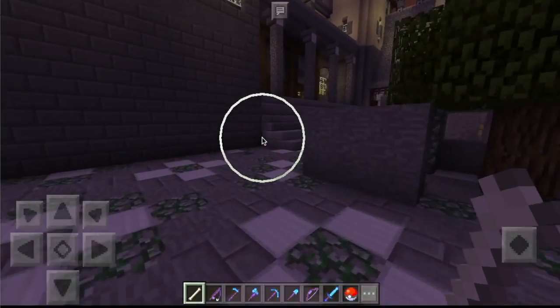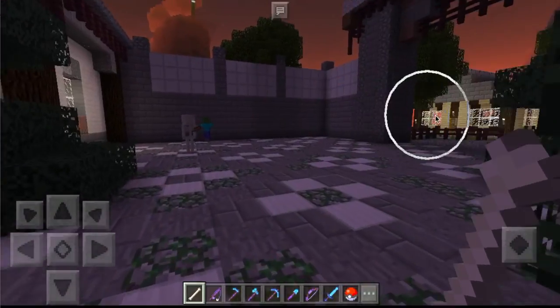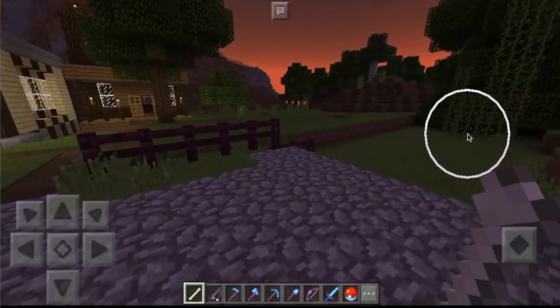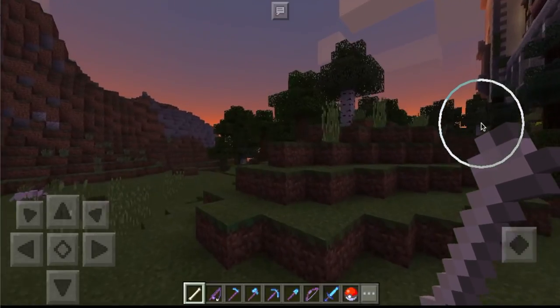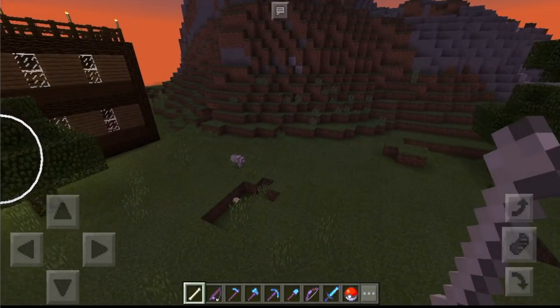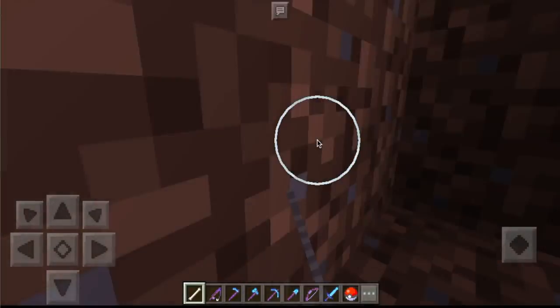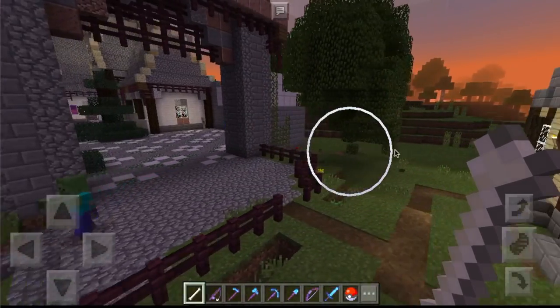As you spawn over there, super close by is the zombie castle. This is absolutely phenomenal. The seed is great — there's a lot of mountains and scope to build on. You can see some vines and jungles too. It's a really cool seed so far.